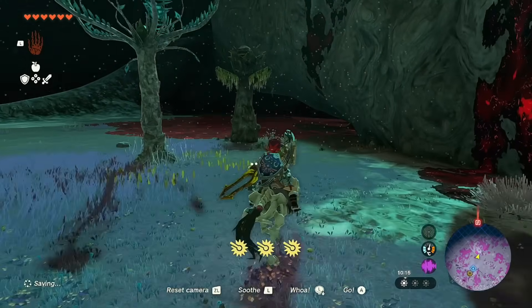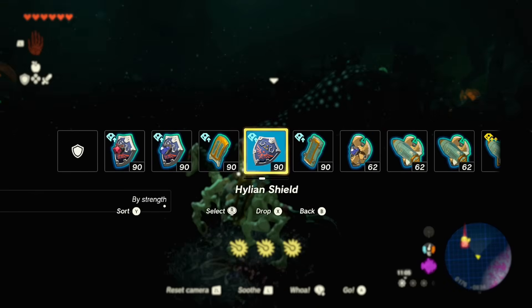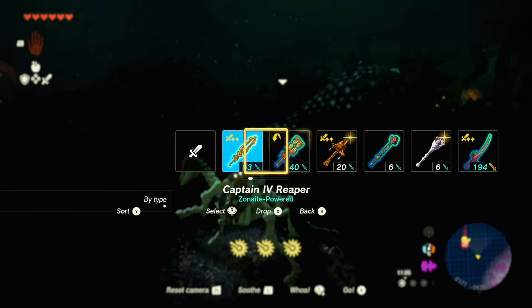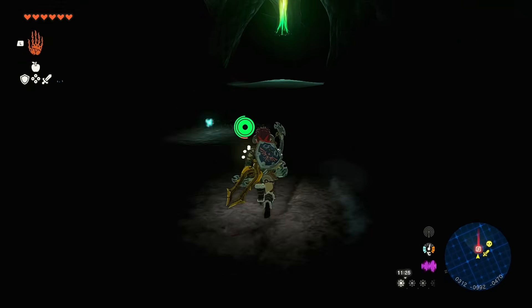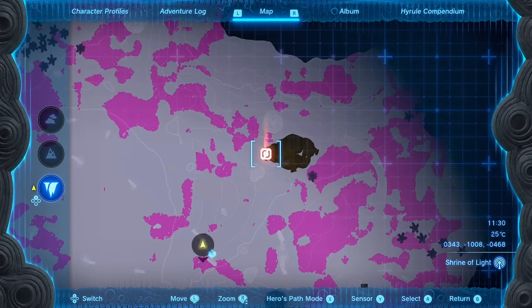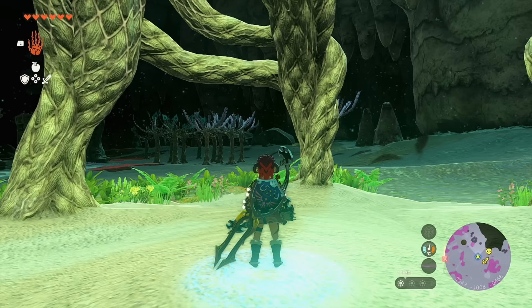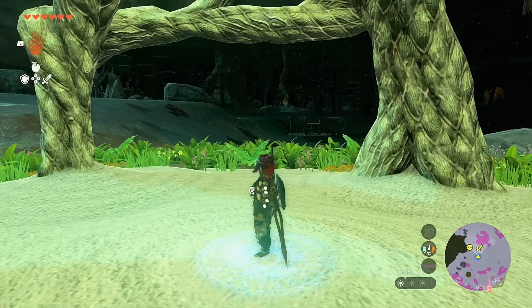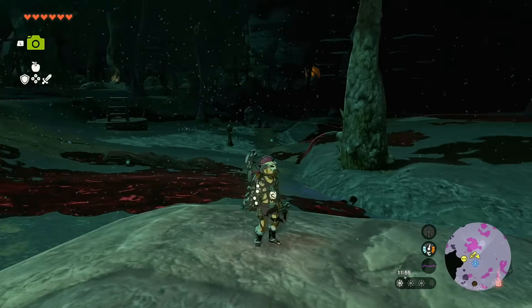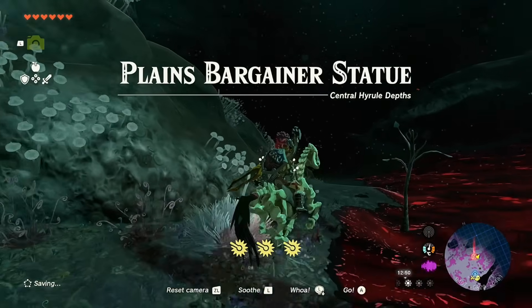Now with our stalhorse I'm heading in that direction. Right next to this light root is a Frox - those are fun to deal with - but we're going to skip him for now. Even in complete darkness this was a fairly straightforward trip, super easy, barely an inconvenience. Now that we've illuminated this light root, if you look just to the north you're going to find a large brown shape - that's our final destination. There's a Lynel around here somewhere but we won't waste time with that.